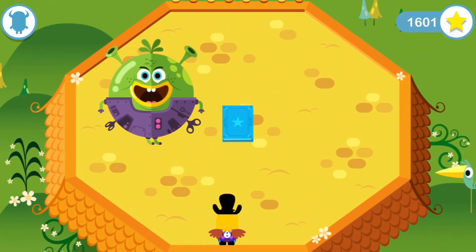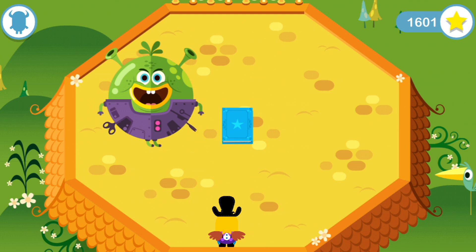There's a spell book. But the goblin prince is nearby. Can you get to the spell book without him hearing you?